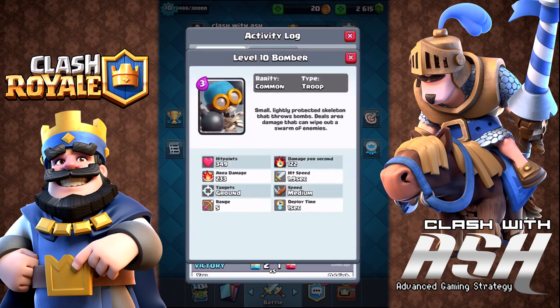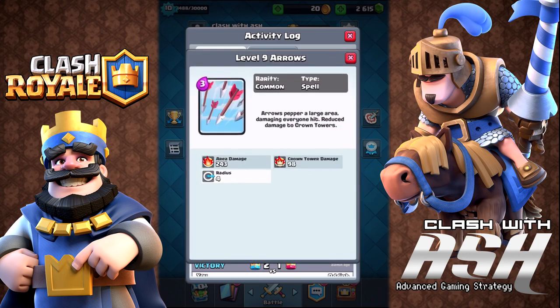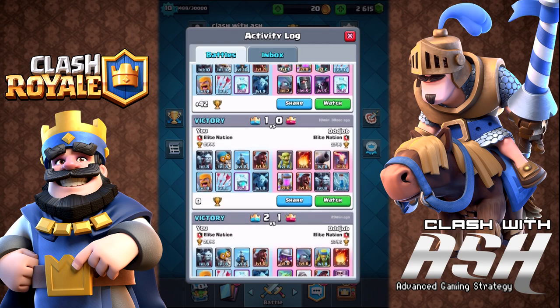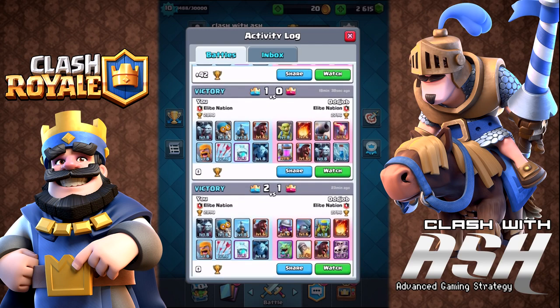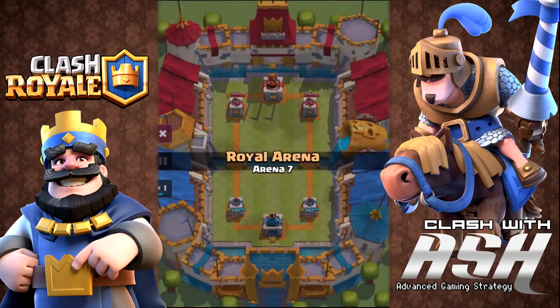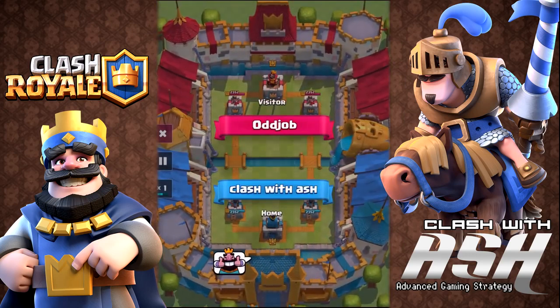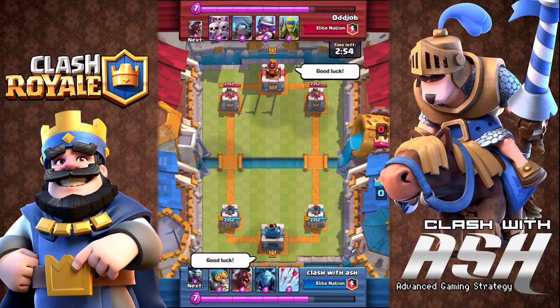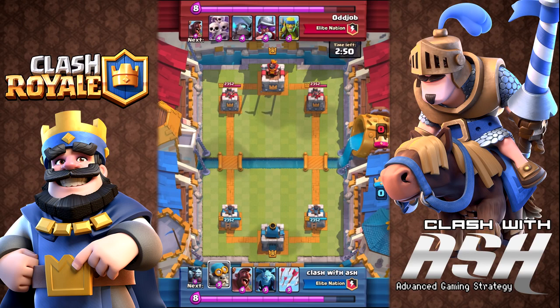You can see here the deck. I also have the Bomber in the deck for some splash damage, the Arrows and Barbarians, and the Freeze Spell from Arena 4. I love this deck. We're going to review three replays today — two against clanmates so that the level of the cards are standardized, and then one against a level 10 out in the wild in matchmaking. We're going to discuss the strengths of this deck and why I love it so much as we cover these three replays.